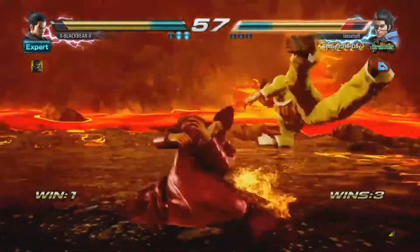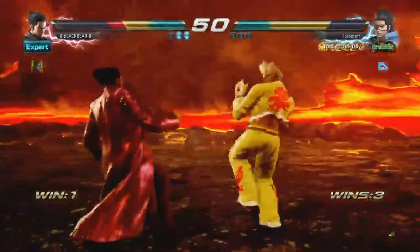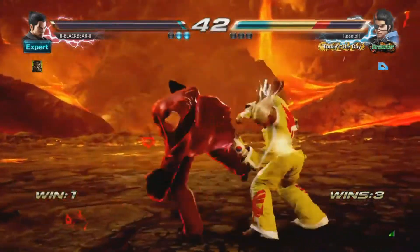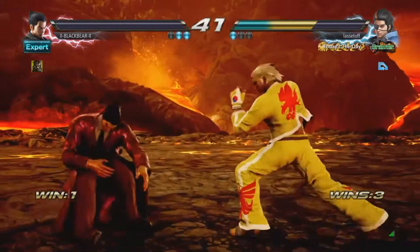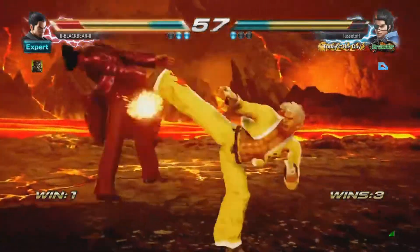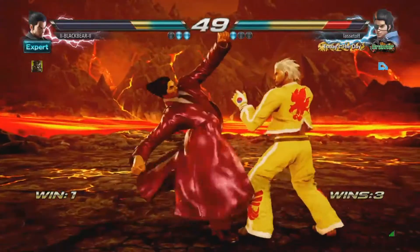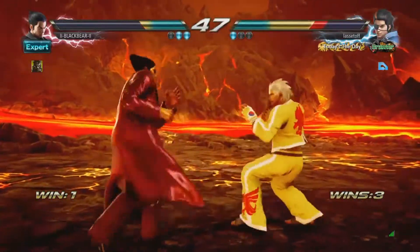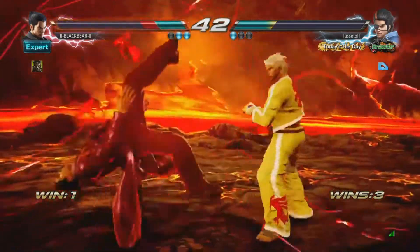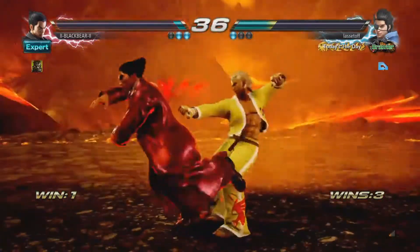Final round of the second fight — round three. It's so difficult to know whether to block low or high, and he's got some good counters. That punch he uses a lot as his opening — I still don't know how to counter it. He opened up with it again. Two leg kicks, three leg kicks — I expected him to duck, that's why I threw the forward-down triangle. I tried to grab as he jumps.